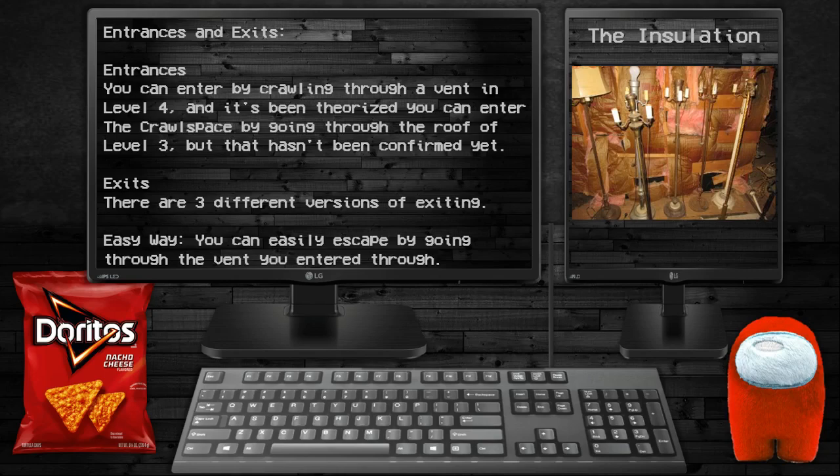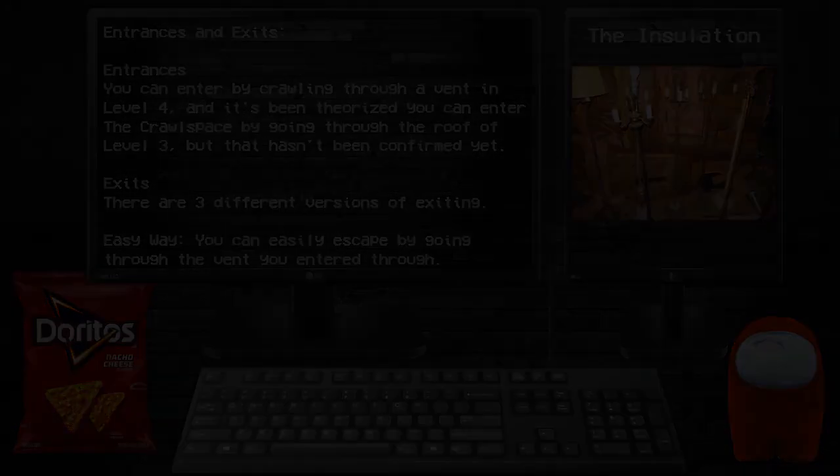Exits and entrances: you can enter by crawling through a vent in Level 4. It has been theorized that you can enter the Crawlspace by going through the roof of Level 3, but this hasn't been confirmed yet. Exits — there are three different versions. Easy Way: escape by going through the vent you entered through. Easy Way 2: escape fairly easily by going through a different vent in the Insulation — make sure the vent doesn't make a noise.